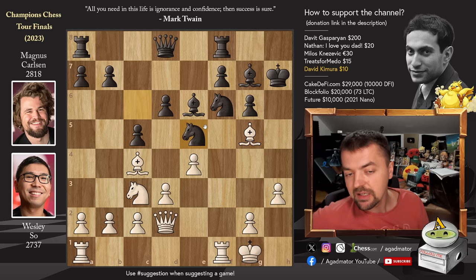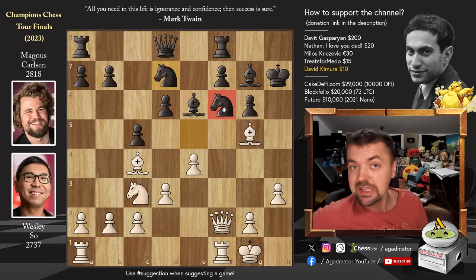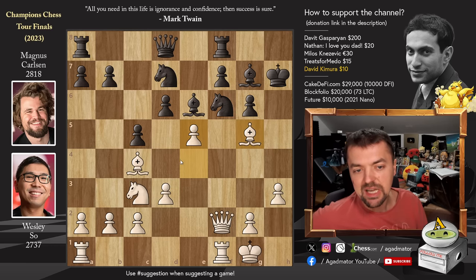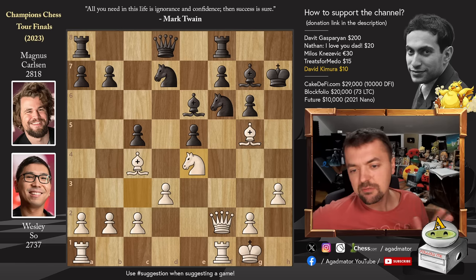Knight to e5, getting another defender in and putting pressure on the bishop, and just queen to f2. Wesley's idea becomes apparent — he wants to play queen h4 check and put even more pressure on that knight on f6. So Magnus goes knight e to d7, adding another defender. And now pawn to e5 — Wesley gives up a little more material to clear the e4 square for his knight and put even more pressure on the f6 knight. D captures on e5, we have knight to e4, and now the question is how to defend this. It's a really nasty position with many ways to go wrong.